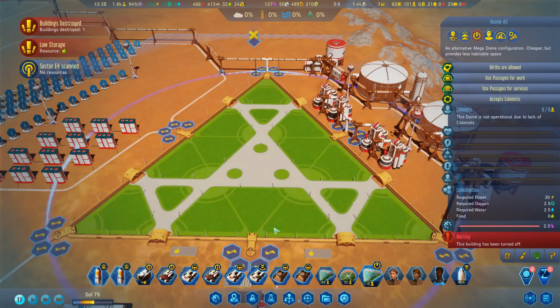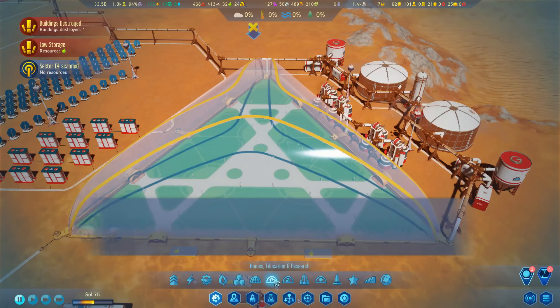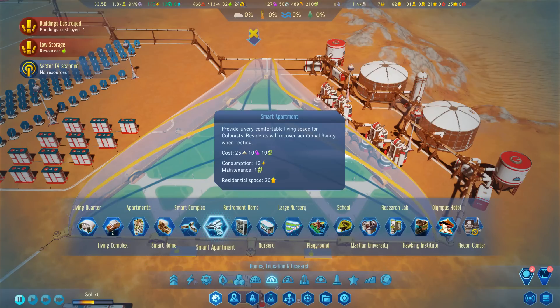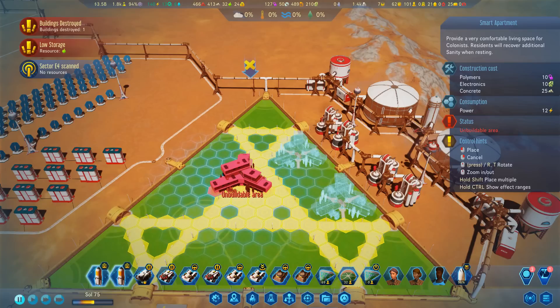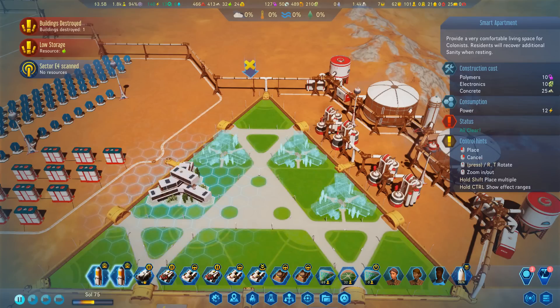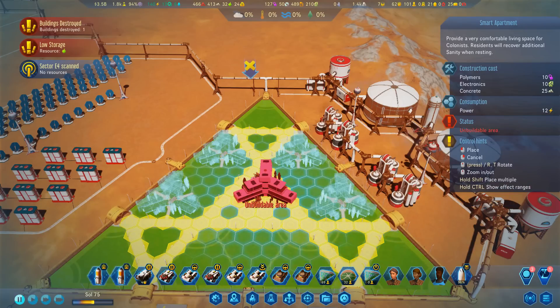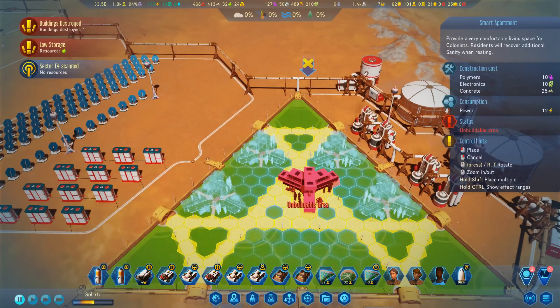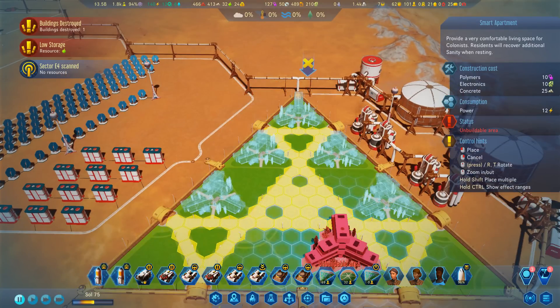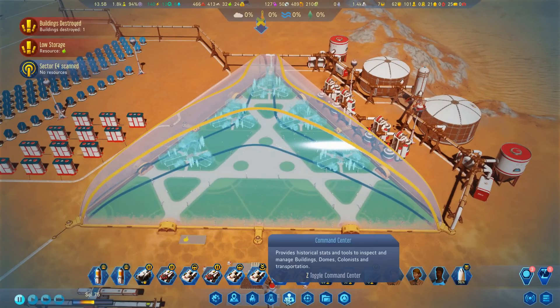We're going to use these smart apartments and I'm going to put in one, two, flip you around, three, four. I've been debating whether to do four or five - I think I'm going to do five so that we can have 100 people in here. If we're going to have 100 people in here then we're going to need two Megamalls.